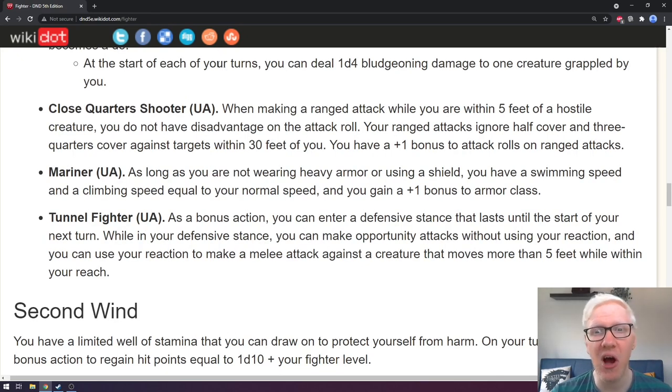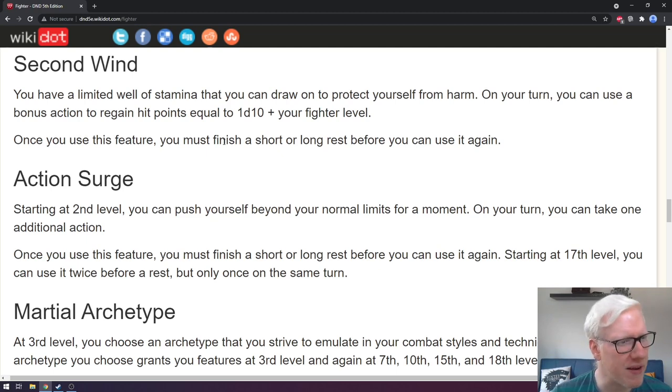We are not going to look at the last three fighting styles because they are Unearthed Arcana — not officially printed and not thoroughly tested. Next, also at first level, you get a feature called Second Wind. You have a limited well of stamina you can draw on to protect yourself from harm. On your turn, you can use a bonus action to regain hit points equal to 1d10 plus your fighter level. Once you use this feature, you must finish a short or long rest before using it again. This is a great way for fighters to have self-reliant healing, and since it scales with fighter level, at 9th or 10th level it can reliably heal 15-20 hit points.